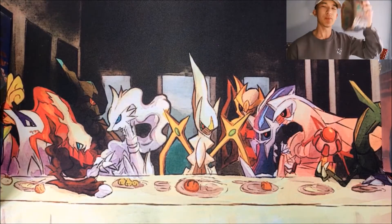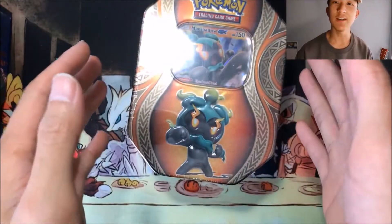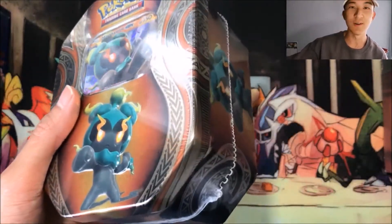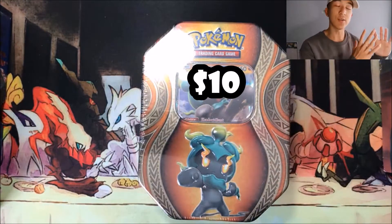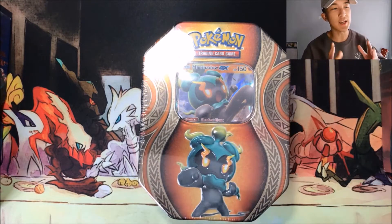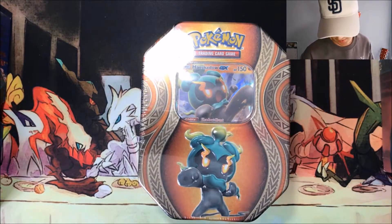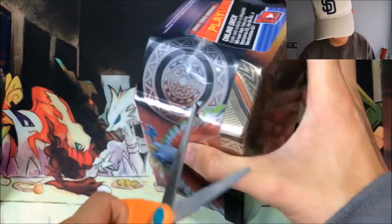Hey guys, welcome to another profit or loss video. Today we got a ten dollar tin courtesy of Target. I've been holding on to these from a couple months ago, recently thought hey, it's in my closet, might as well open it now. We got a Marshadow tin, ten dollars — that's what we're trying to beat, or have the pulls be near. Apparently bulk is cheaper than I anticipated, so instead of 10 cents per bulk card I'll make it like 5 cents per bulk card. Let's get into this.